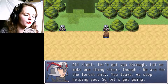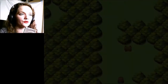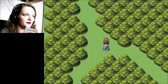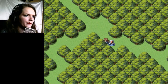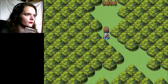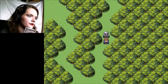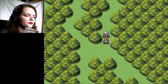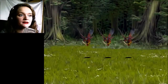Let me make one thing clear — we are for the forest only. You leave, we stop helping you. Let's get going through the forest. This should be a lot of help — it better be for 500 gold. I have no idea where to go; this is a complete maze. This was apparently the wrong way. Oh — magic water found, that will come in handy. Every road I've taken so far has led me to a dead end. I really hope we'll find the exit soon.